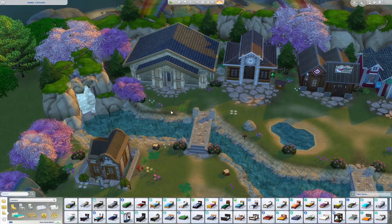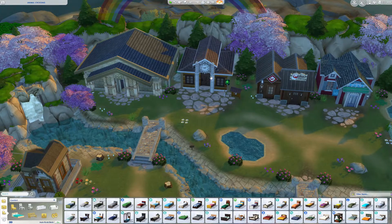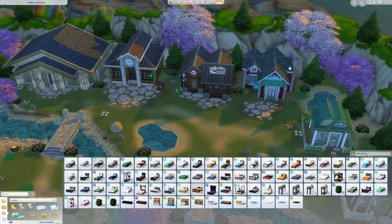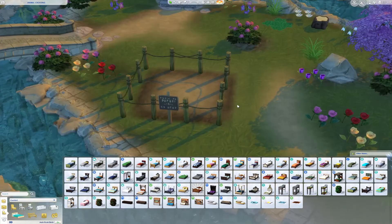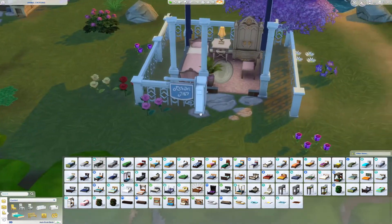I love this — it's so nice! They've got the museum, and I can tell immediately what everything is. That's the community center with the flag and bulletin board outside it. Then we've got Nook's Cranny and the Able Sisters — they seem to be basing this off the original Animal Crossing.